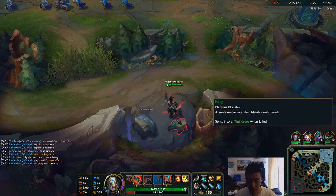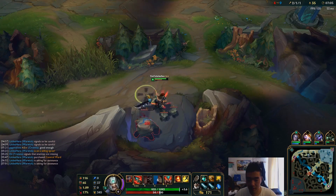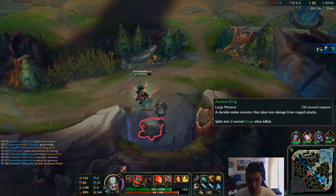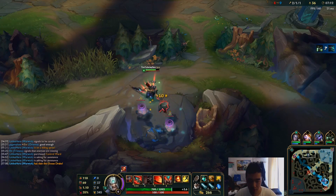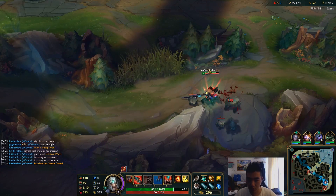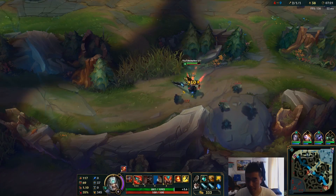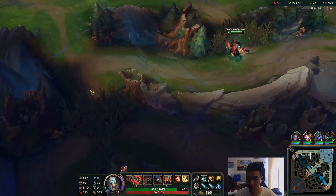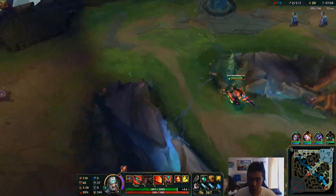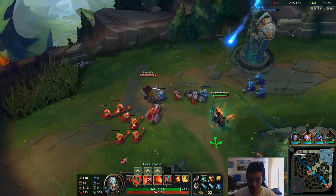Gonna get some free gold here. By the way, for those who do not know, you get 4 CS off of this Krug camp now instead of 10, but you still get your 170 gold. The big Krug drops 70 gold, then 10 gold here. It is exactly the same as before in terms of gold value, which is good. It just doesn't show that shiny high CS number, but you'll still get a lot of gold — for 4 CS you get 170 gold, that's pretty insane. Even 4 cannons would compete.